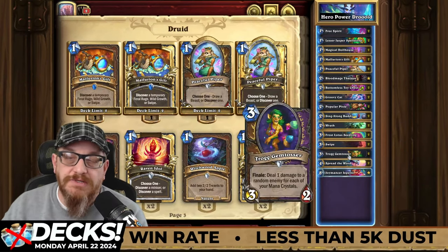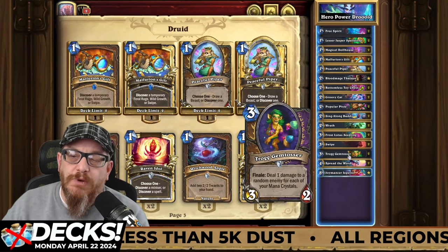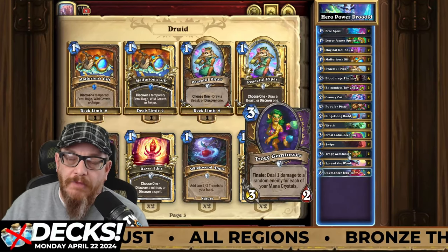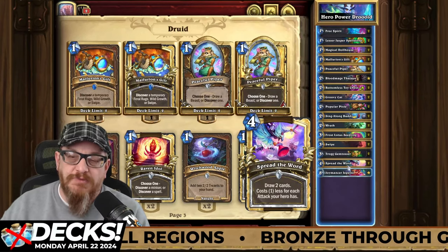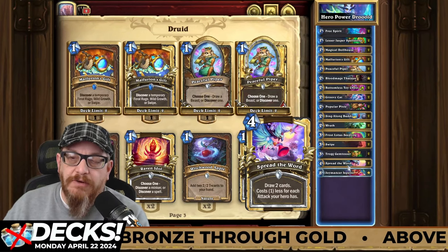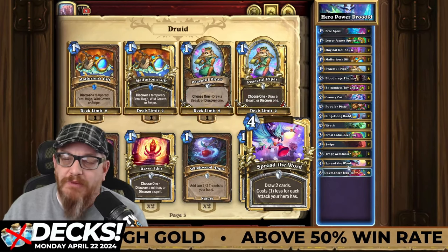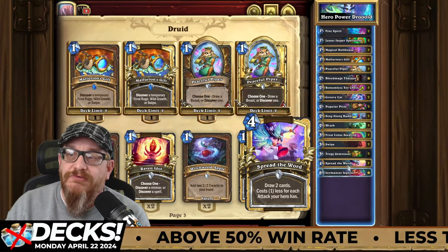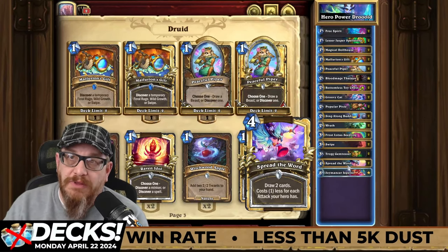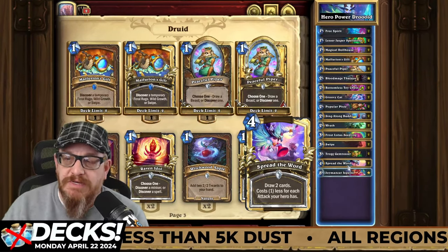Trog Gem Tosser with a finale — deal one damage to a random enemy for each of your mana crystals. This will help you, especially when you're further along on the mana, depending on how many you have. Spread the Word is a great card — draw two cards and it costs one less for each attack your hero has. Probably by turn two, you should be able to pop this off for nothing because of what you've done with Free Spirits and Groovy Cats. Your ability to make huge armor swings and huge attack swings should be easy to do.